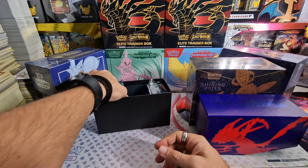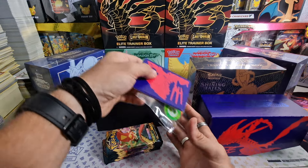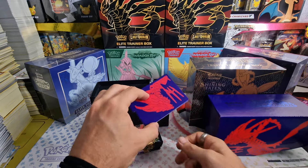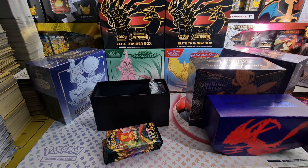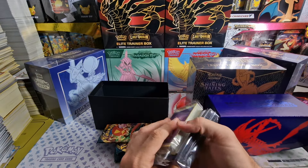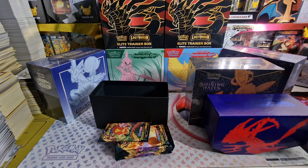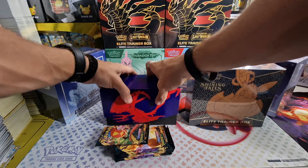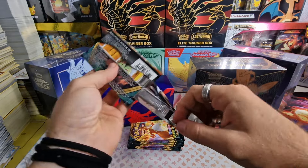The later Sword and Shield sets had alt arts and then trainer galleries, so that made a huge difference when it comes to value. We're not going to go over every item in the ETB since we've done that before, and that goes for the other ETBs too - we've opened all of these in earlier videos. We just have the code card and some sleeves, and that's basically it. Let's open these eight packs of Darkness of Blaze and see if we can get a V-Max.